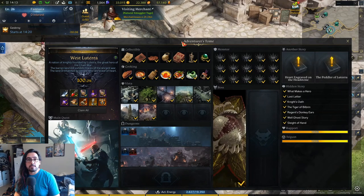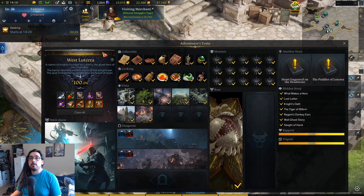Hey guys, it's Jon. This is another Lost Ark video talking about farming collectibles. The region we're talking about is West Lutera, and the collectibles we're talking about are the ones in the Adventure Tome.